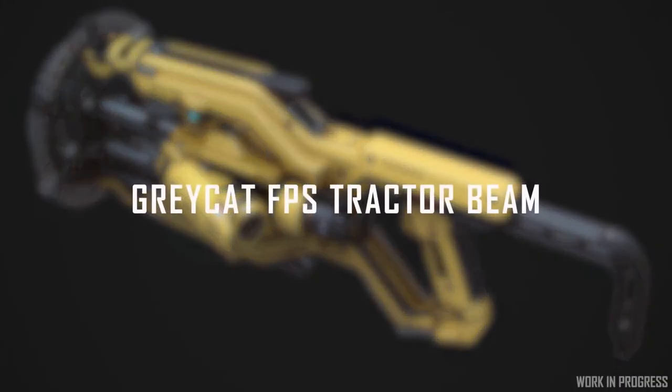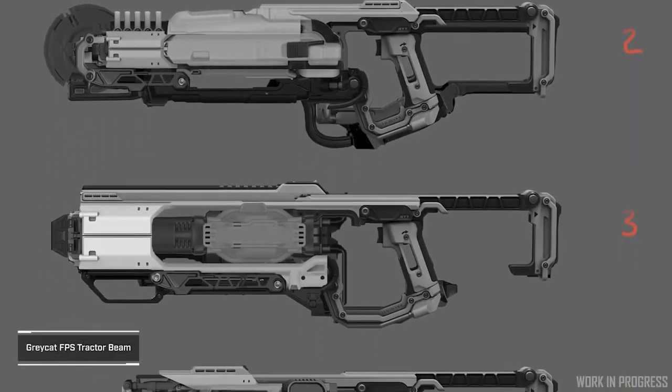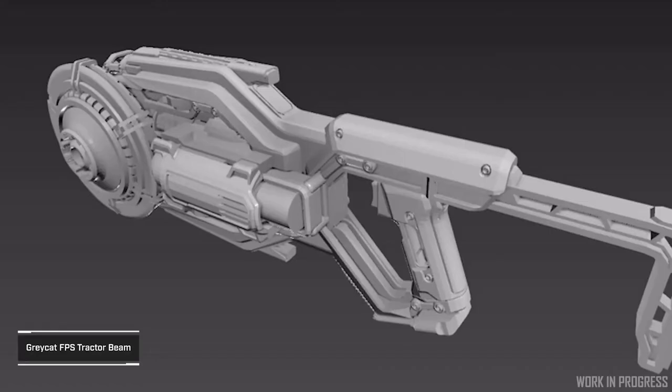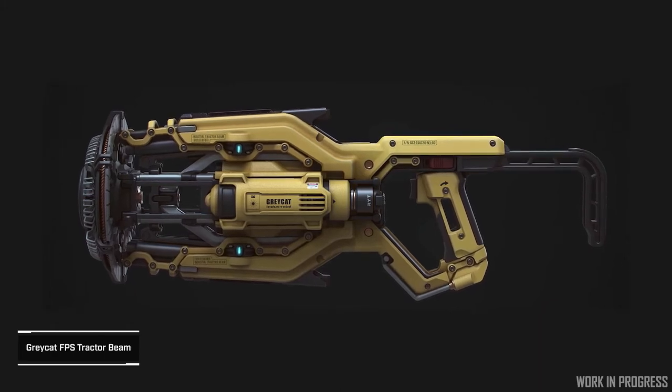Another dedicated tool is the Gray Cat tractor beam. This tool essentially does the same thing as the multi-tool attachment currently in-game but will be a lot more powerful with a much bigger battery. They're exploring the ideas of possibly making it push and pull faster or even grapple from a much greater distance.